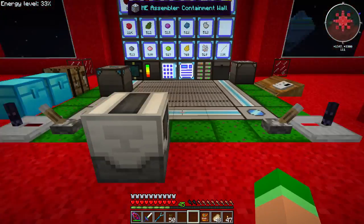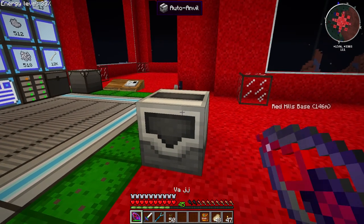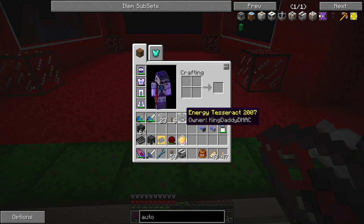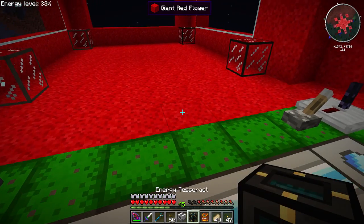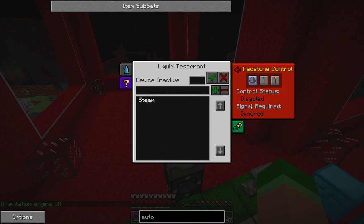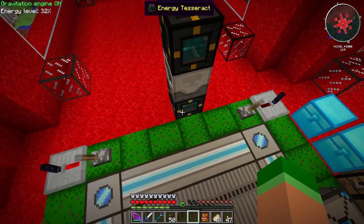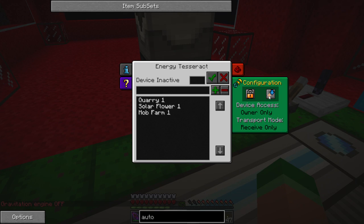The auto anvil is part of Mine Factory Reloaded and it has two input spots - hopefully that means putting in two pieces of armor to combine them. It looks like we need to put in some type of liquid and then MJ, EU, or KJ energy. I've got two Tesseracts - let's put in an energy one and a liquid Tesseract. It's filling up with essence and getting energy - cool!